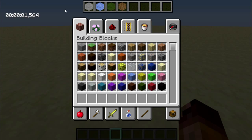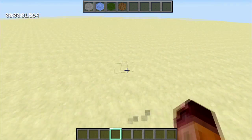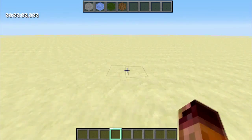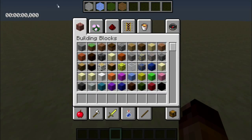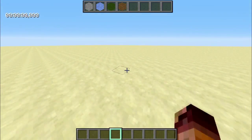One limitation is that it doesn't support data tags. So if you have two stones of the same metadata but they have different names, different data values, or different NBT tags, the counter can't support that. I might add it in a later version, but not yet.